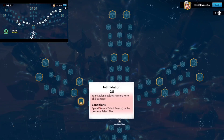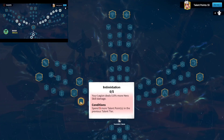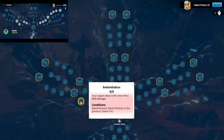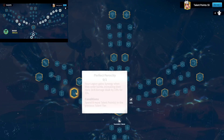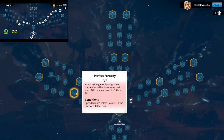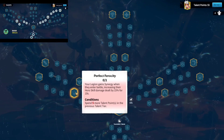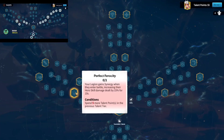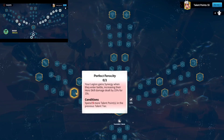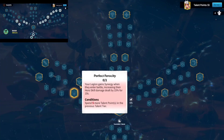Moving on, grab the Intimidation talent — your legion deals 0.8% more hero skill damage. This is exactly what you're looking for when you have Bakshi Primary and Emrys Secondary, as the rage skill damage output is going to be insane. Then in the next node, take Perfect Ferocity — your legions gain synergy when they enter battle, increasing their hero skill damage by 15% for 10 seconds. This skill helps when you fight long-range units, since cavalry get 1000 rage before they even reach any long-range units.